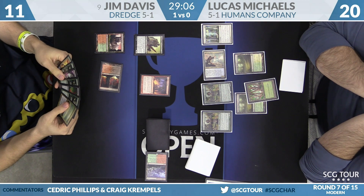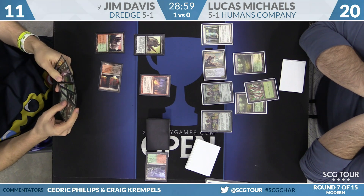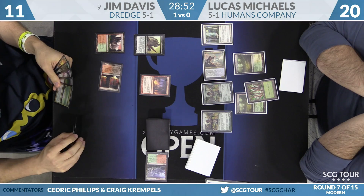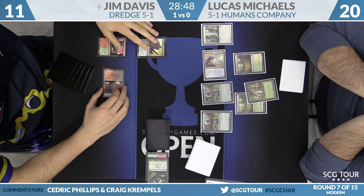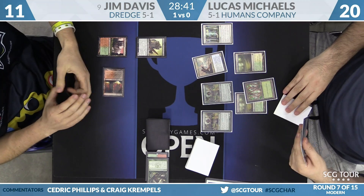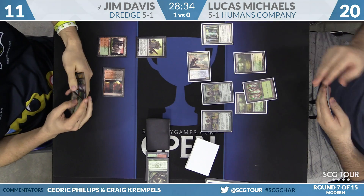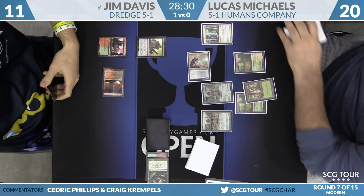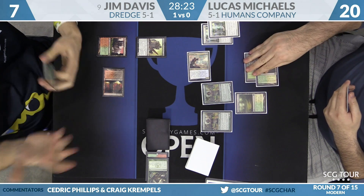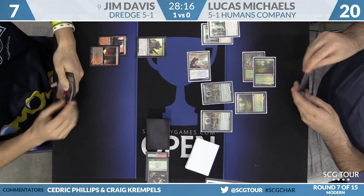He doesn't have a ton of life to work with. He's going to lose two to Life from the Loam since he doesn't have that third land just yet. Lucas Michaels is going to untap and draw. Might be time to block here for Jim — looks like he's going to wait, falling down to seven. Big follow-up: a second Rest in Peace. Maelstrom Pulse looking real good now, and Jim did draw a land. Davis sacrifices Scalding Tarn, falling to six. Maelstrom Pulse gets both copies of Rest in Peace.